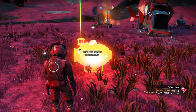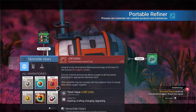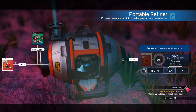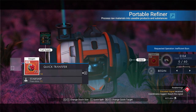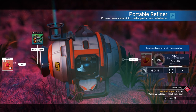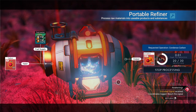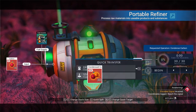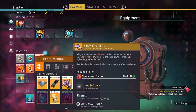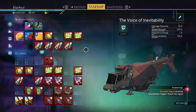Make another refiner. We need fuel — we need to make 30 condensed carbon. Let's put carbon in there — not oxygen. There we go. We need 30 carbon and we're just about at the half hour mark. Make our hermetic seal, go to our starship, and fix it. Let's bring this to the space station and sell it.